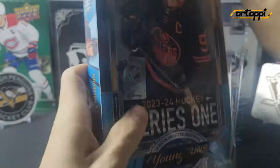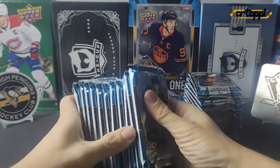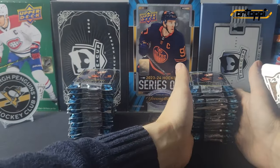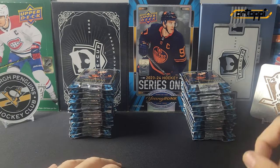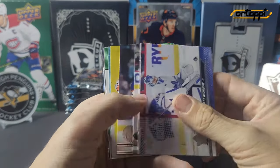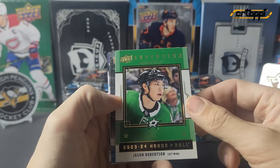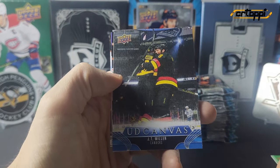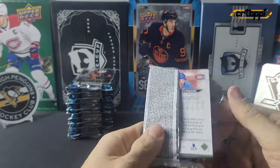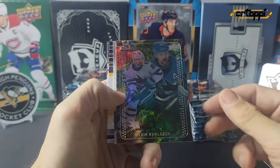Let's open up this one — box number one, pack number one. Box one starts with a 200x85 of Owen Beck rookie, an honor roll of Jason Robertson, and a canvas of JT Miller. We also have a star zone of Eric Carlson.